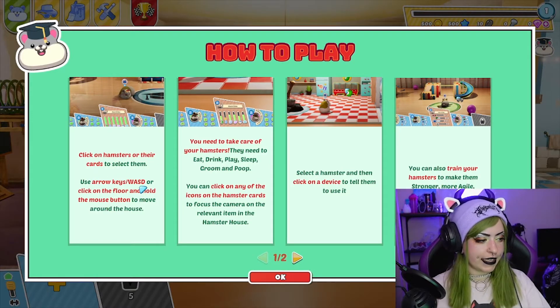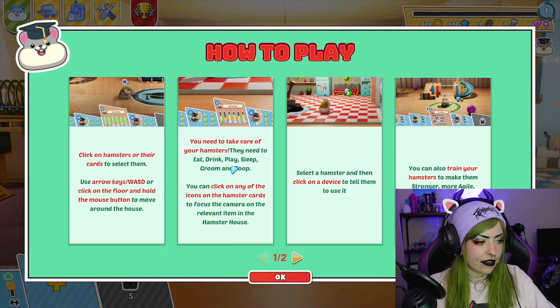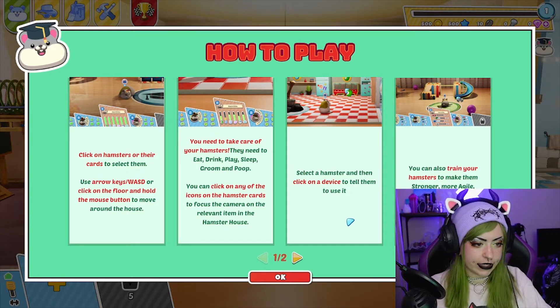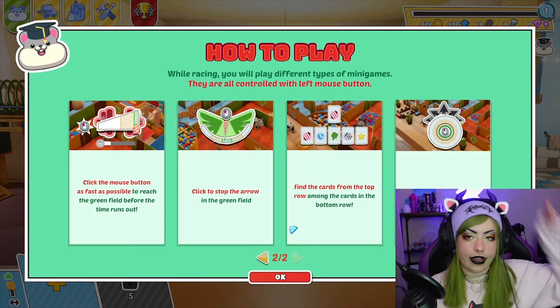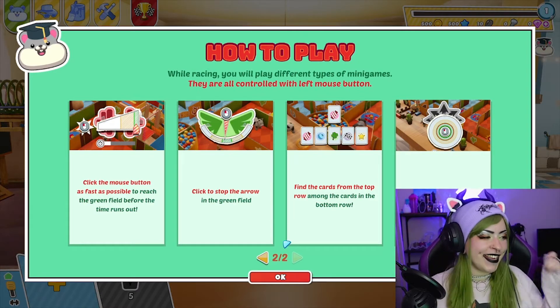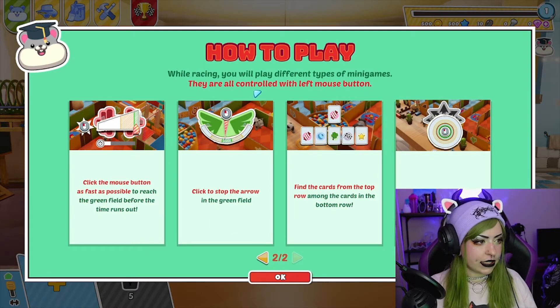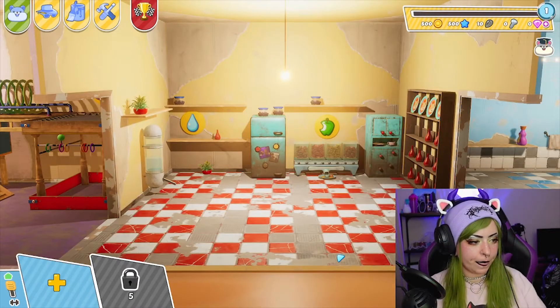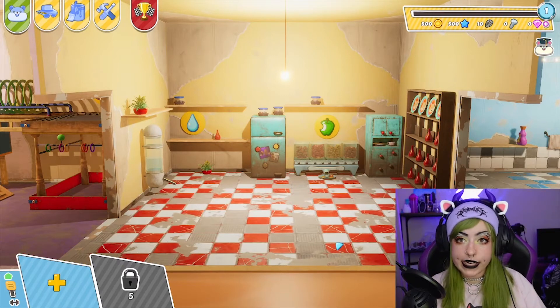How to play: click on the hamsters or their cards to select them. Use arrow keys, WASD, or click on the floor and hold the mouse button to move around. You need to take care of your hamsters — they poop, jolly good. Select a hamster and then click on a device to use it. Click the mouse button as fast as possible while racing — stop it in the green field. Flip the cards like a matching game. I'm just gonna make it up as I go along.